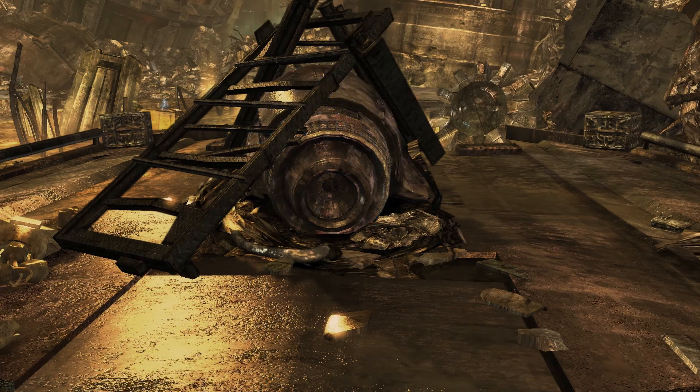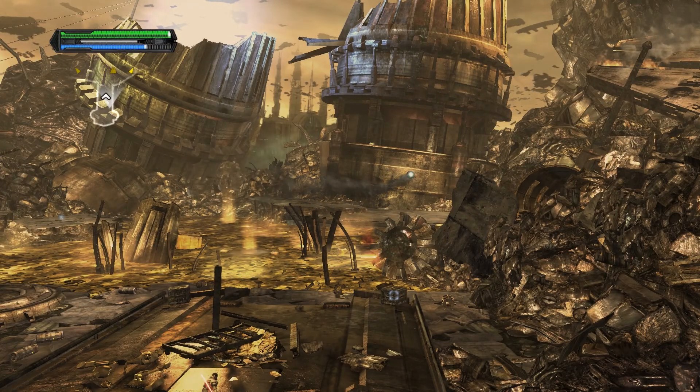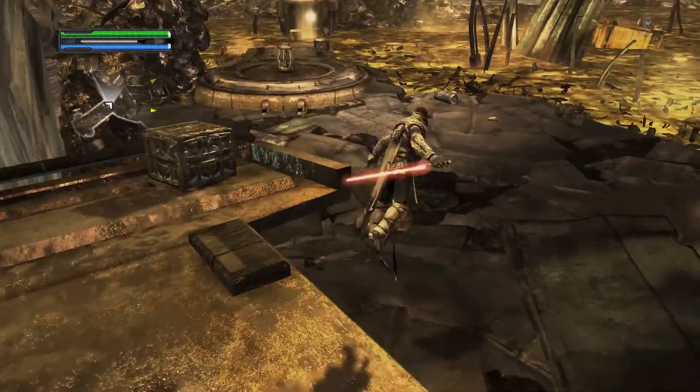To use Force Lightning, it's just like Darth Vader's Force choke in the first world. Basically press the Triangle, or the Y button - if you're using the PlayStation controller it would be Triangle, but press Y to use it and you shoot lightning bolts.